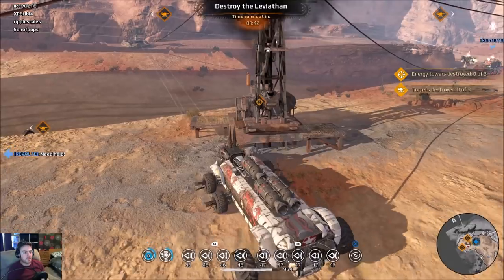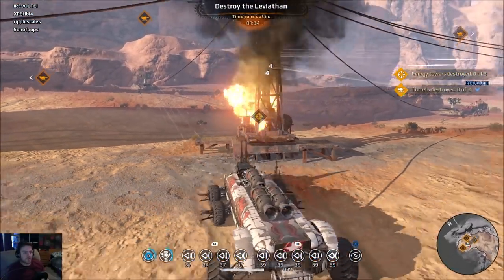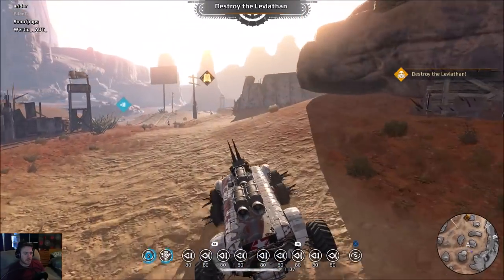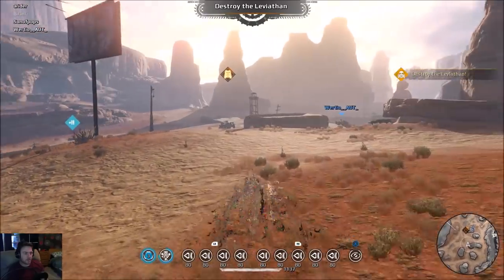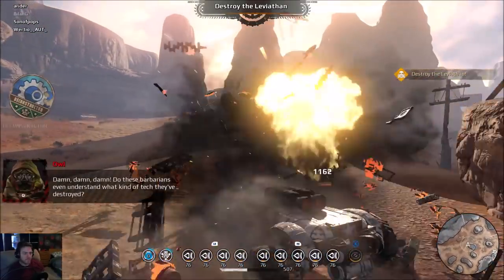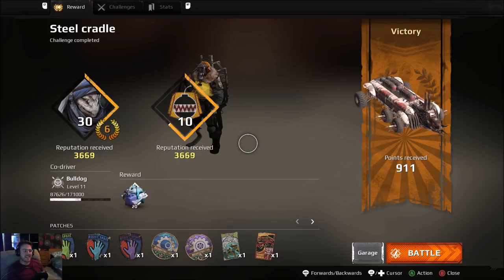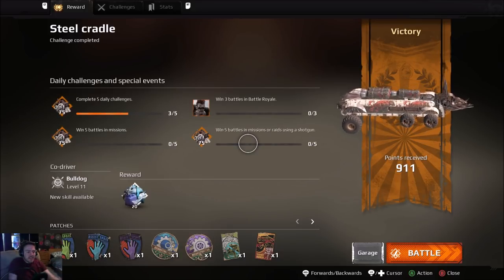We need to come at it from this angle and hit it - eight thousand! Three thousand five hundred, three thousand five hundred, and then we're gonna get it. The leviathan's over there - it's got aim-bot, whatever. Yeah look, we even destroyed the leviathan! Steel Cradle done in like two minutes!